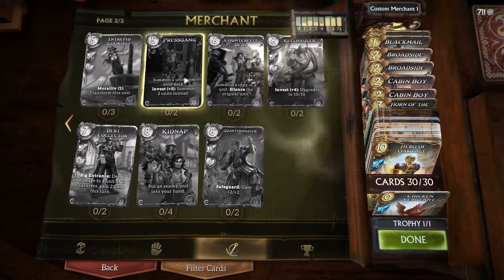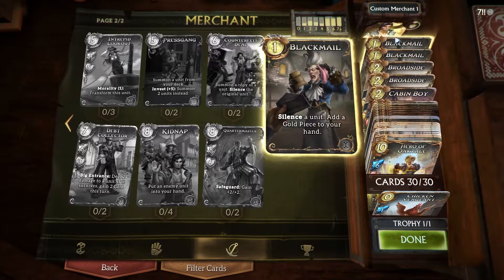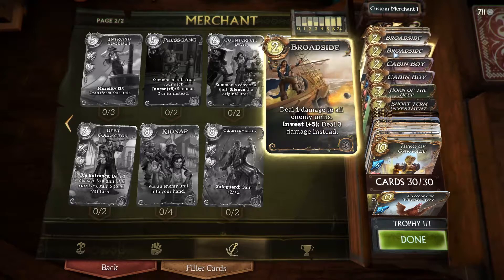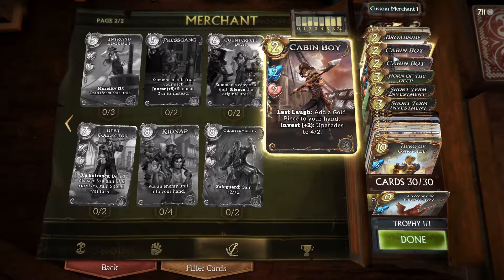We're going with a little control build because that's the cards we have. Blackmail for some Sciences and more gold pieces. Broadside for some board clears. Cabin Boy adds even more gold pieces to your hand and basically costs half of his normal cost. He also has Invest — you can pay 2 more to upgrade him to a 4/2. That's the Invest mechanic: if you pay the additional gold listed in the ability, you get the additional effect.